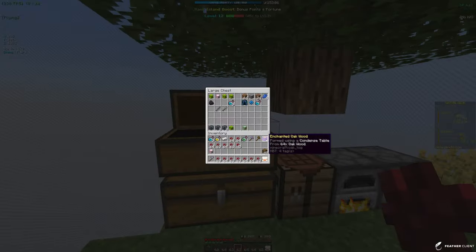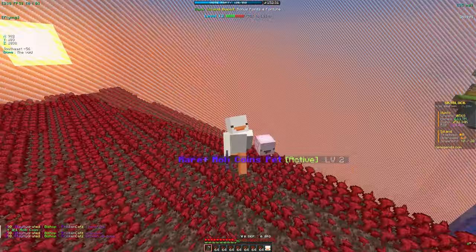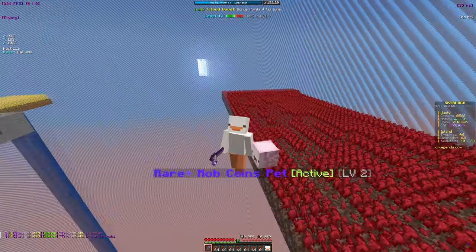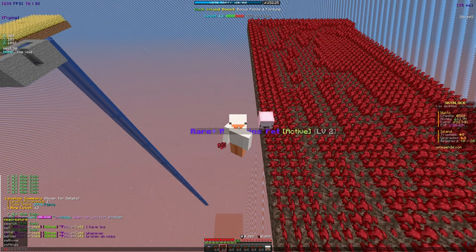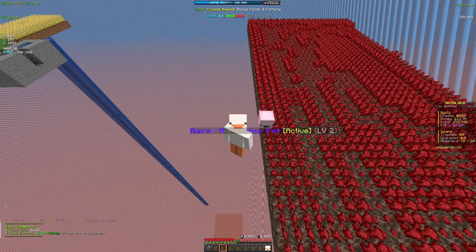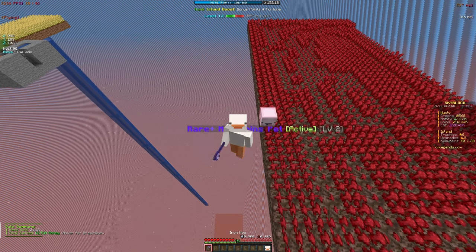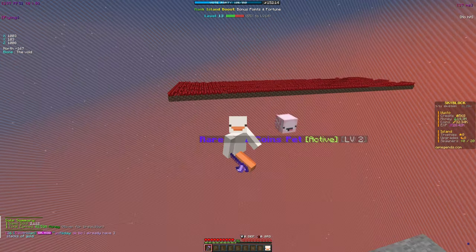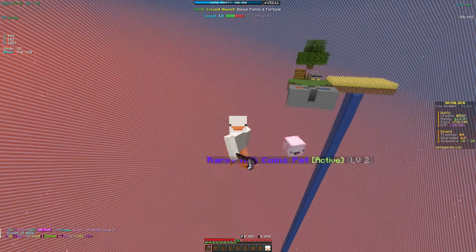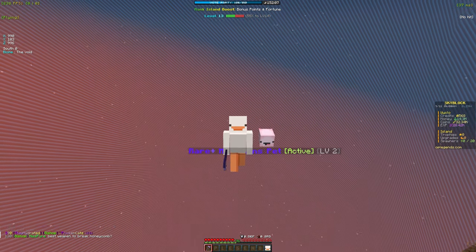As you can see, it is so much better - nether wart is automatically going into our inventory so we don't have to manually pick it up. Let me fill up a full inventory and show you how much it sells for. We're already level 13, which is crazy since we were just level 10. Full inventory - slash sell hand - 2.5 million just from a full inventory in about a minute or less. I definitely recommend building a nether wart farm and getting an iron hoe with these enchants if you're starting out. Thanks for watching - peace out!